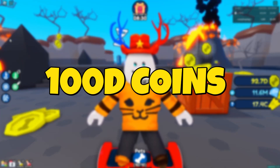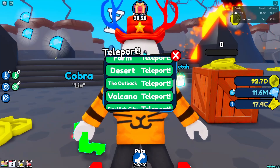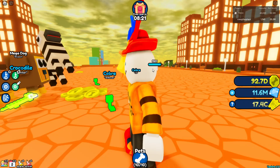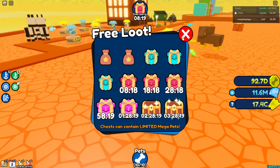In this video I'm going to be spending 100 D coins on the best egg in the game. Now you may be looking at my coins and thinking I do not have enough, and yeah, I don't. However, trust me — in 8 minutes I should have enough from this free loot system.